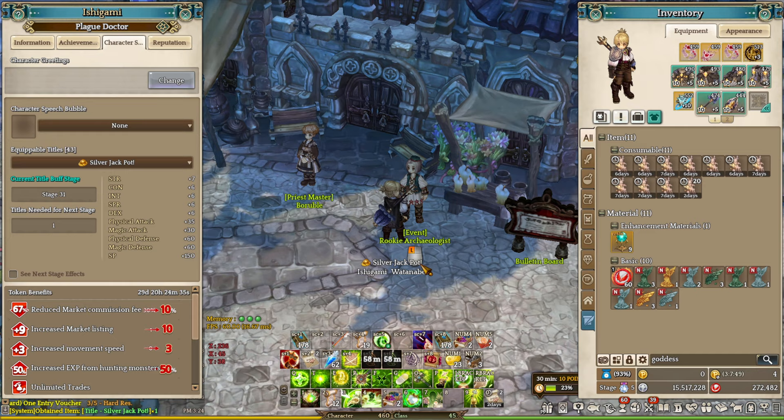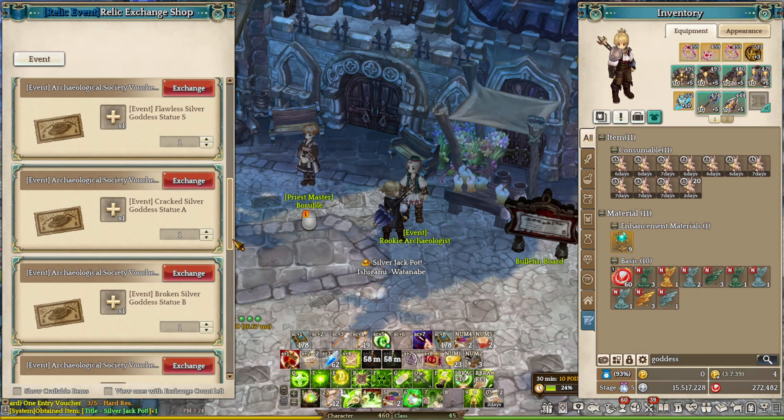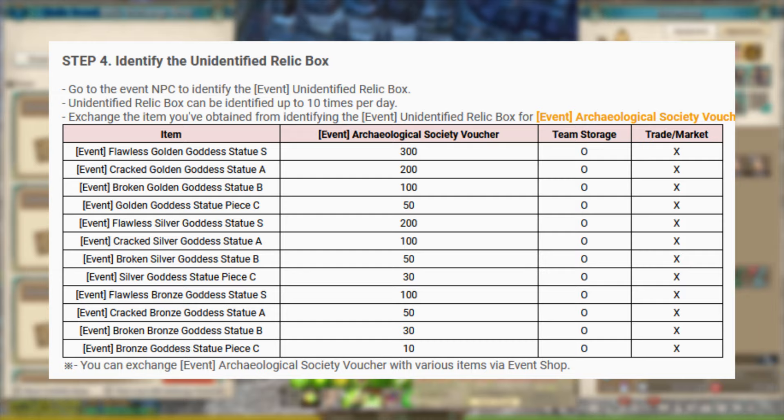Once you obtain the title with the relic and you no longer need any relic in your inventory, go ahead and click the option Relic Exchange Shop. This will give you a bunch of options to exchange your relics for additional vouchers. These vouchers are required to exchange for the Episode 12 upgrade scroll, but also items from the event shop. One thing I do want to point out is that the golden relic will give you more vouchers compared to the bronze relic — so basically, higher quality relics will give you more vouchers compared to lower quality relics.